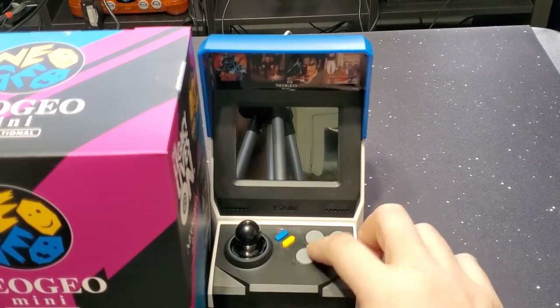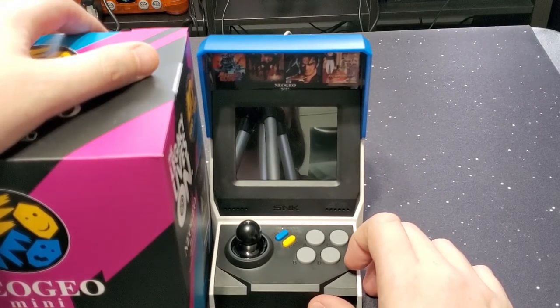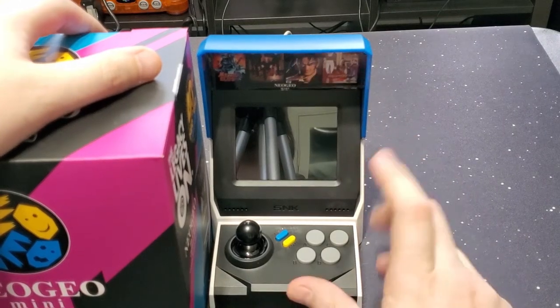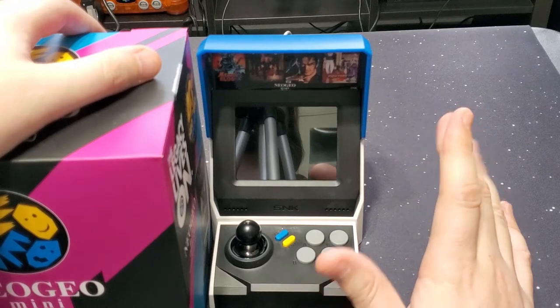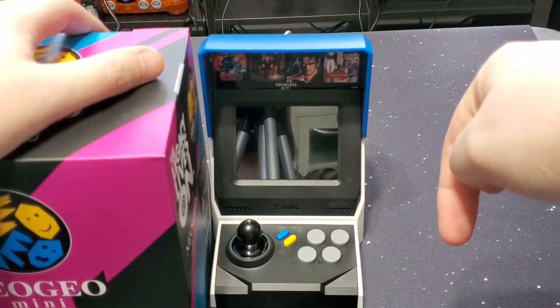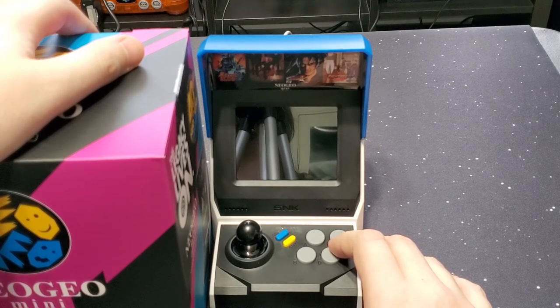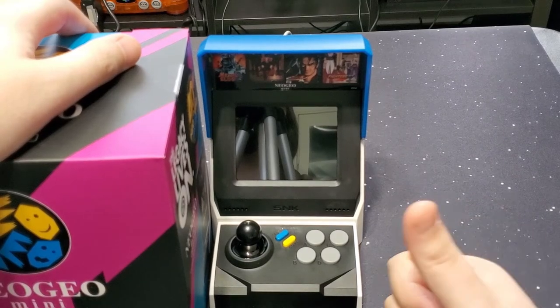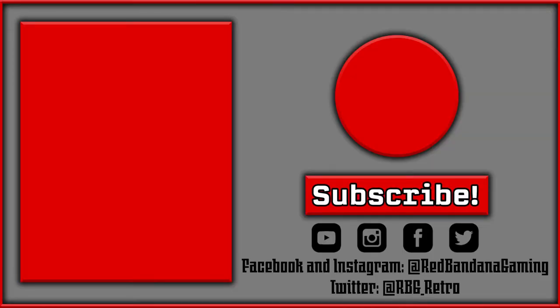That is the Neo Geo Mini International. If you guys are thinking about getting one, I'm not sure if they're still on sale when you're watching this. $29.99 is a great price. Even at $49, that's not bad. But if it's back at $49, get the bundle with the controllers — it comes to a better deal. Thank you guys for watching. Head on over to RedBandanaGaming.com and make sure you subscribe if you haven't. Head on over to our socials at RedBandanaGaming on Facebook and Instagram, Twitter at RBG underscore retro. Thank you guys so much. Like we always say — be legendary.